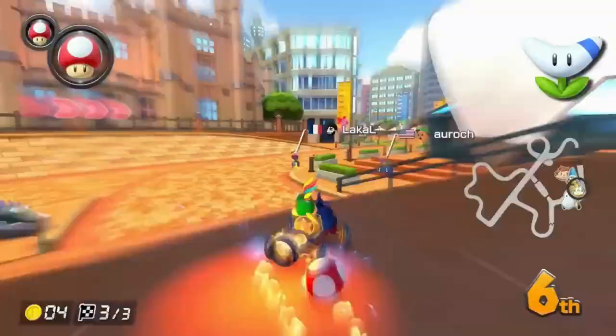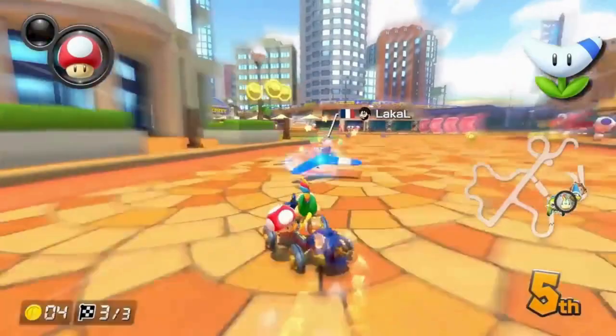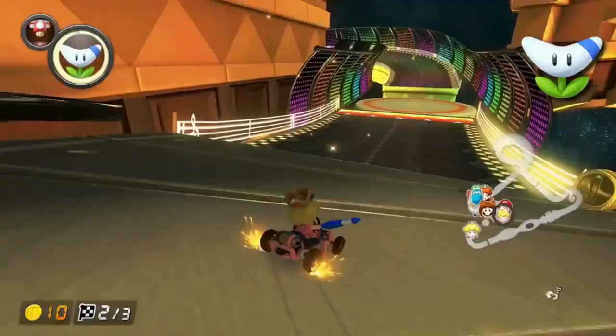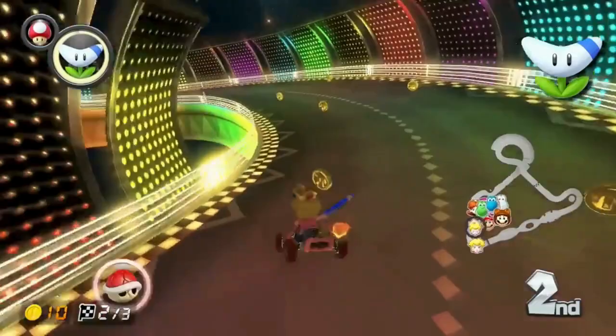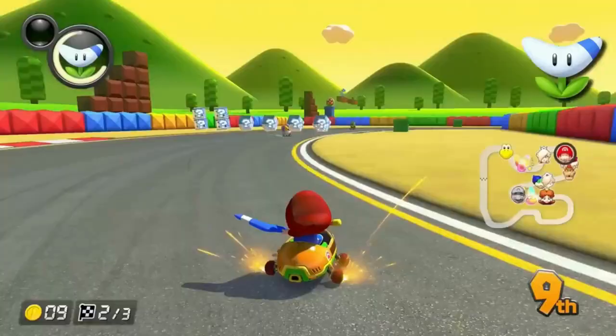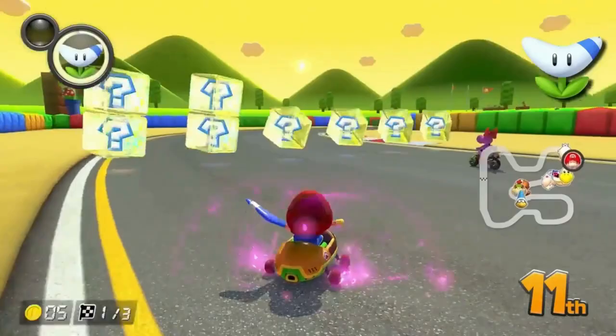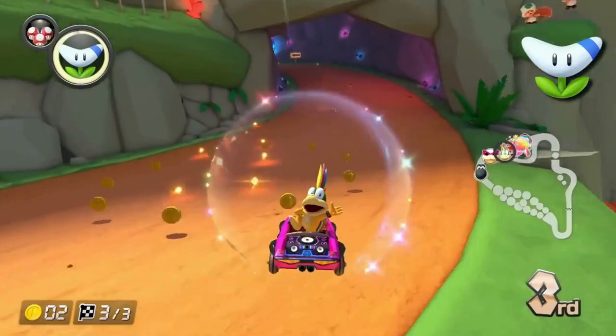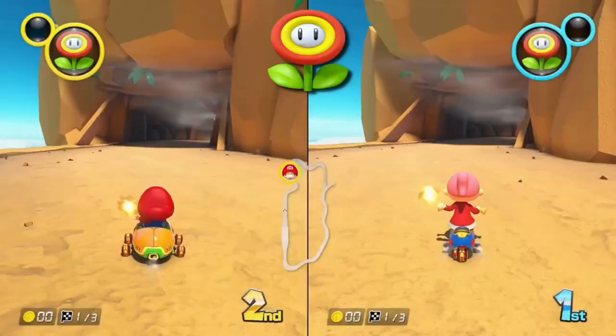The boomerang is a very powerful attack item. You can use it three times, and it goes through items and erasers, meaning that you can hit multiple people and even break their trail item. To defend against red shells, you'll want to look backwards and time the throw. Each time you use the boomerang, it leaves your item slot and then returns in the next available slot. If you have two items before the boomerang returns, you will lose the boomerang unless you can get rid of an item in time.